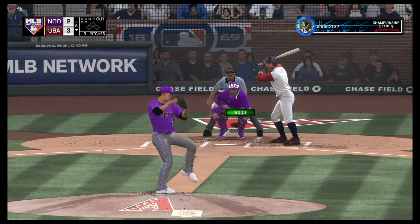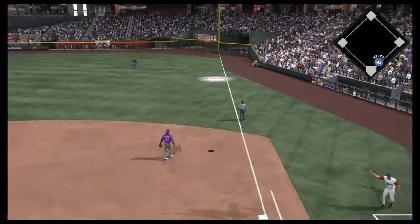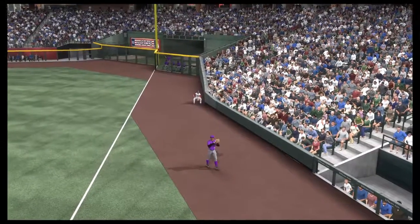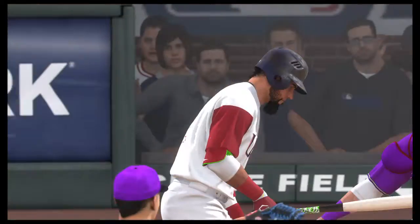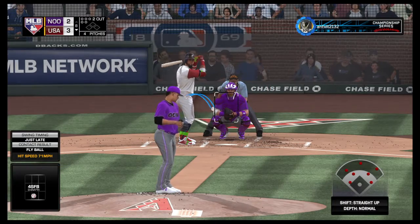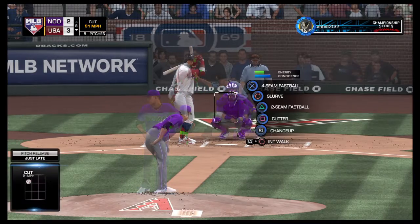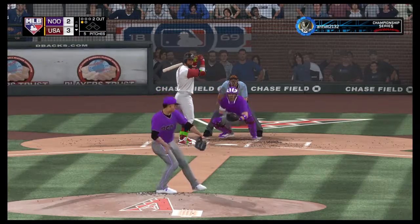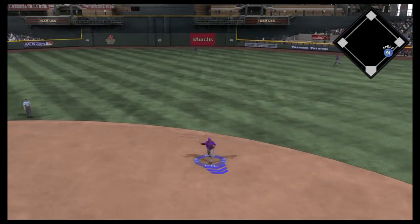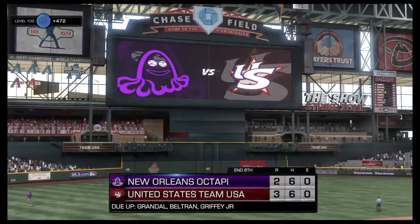Now to the plate, Hunter Pence — two for three with a double on his line so far. And this is lifted high in the air down the right field line. Reggie is over and he puts it away in foul ground for the second out. Now batting, Miles Murray — and that pitch catches the inside corner. Well, you got that first pitch, got him looking right there. With a star hitter like this, it is always good to get ahead in the count. Eight innings have come and gone as the inning is over.